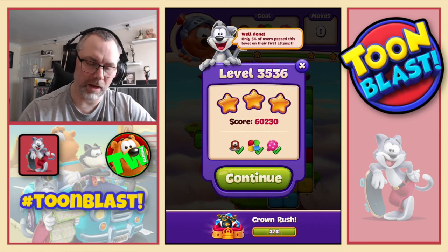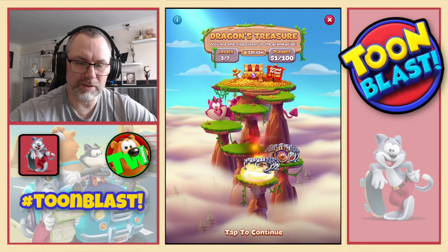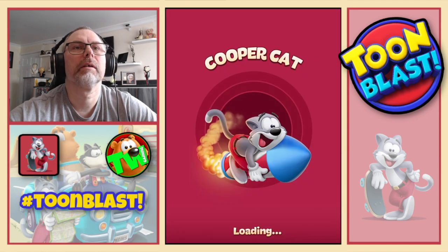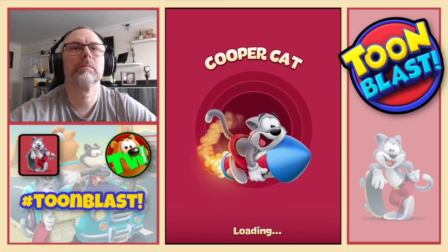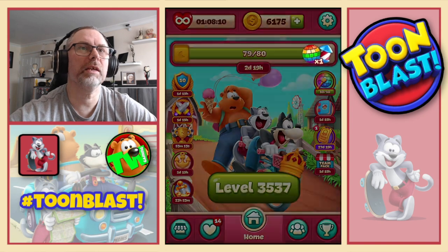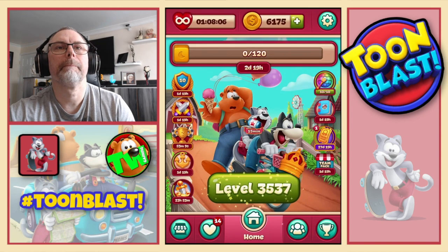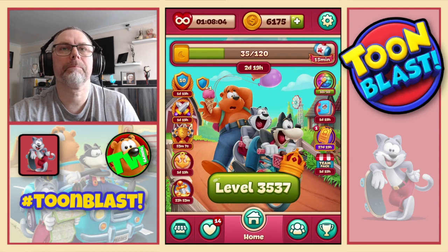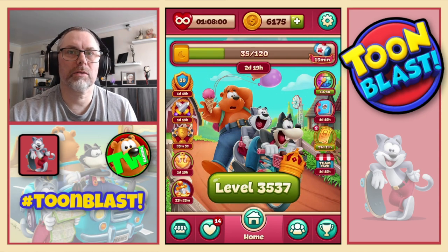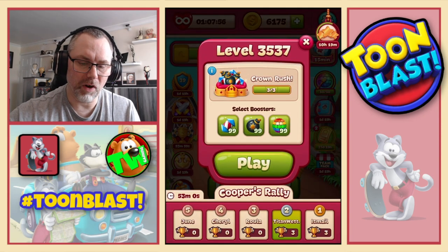There we go, three stars. Nice. We jump onto the next ledge and we go down to 43 players. 39 yellow blocks — gives us a disco ball and a rocket. And we also collect all the other good stuff. Level 35, 37.